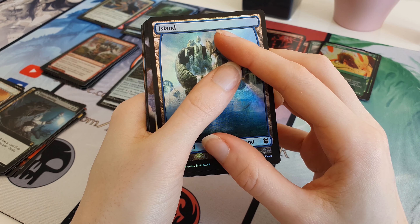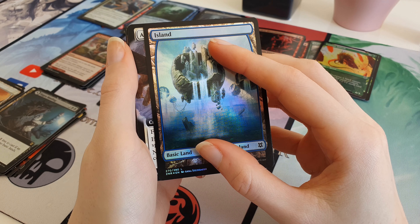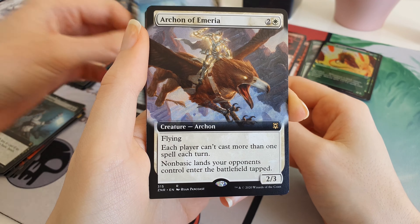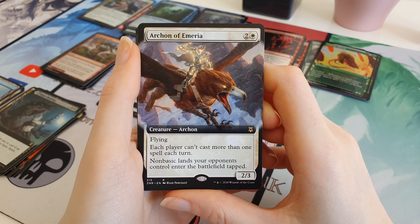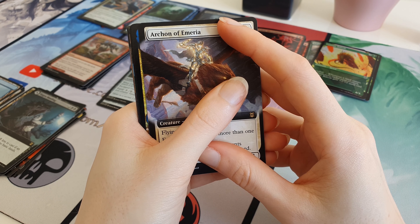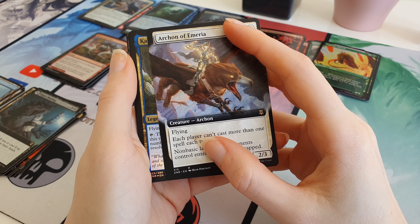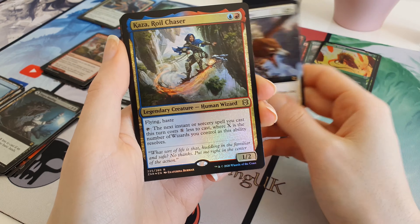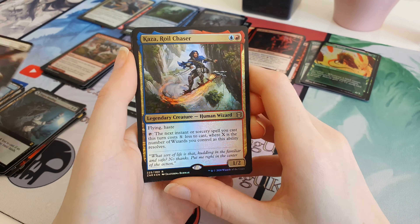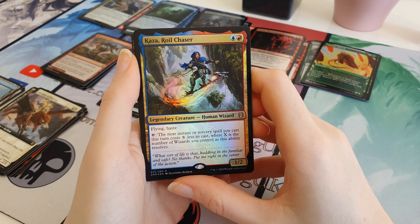Okay, we start getting some spicy stuff from here. We got a Full Art something - is this a Pathway? That'd be pretty cool. Nope - it's an Archon of Emeria. Nothing too good there unfortunately, pretty cool though. We got a Legendary something - Kazar Royal Chaser, Foil, Human Wizard, Legendary Creature. Again, nothing too good there - most of the cards in the set are pretty worthless, so it's more just for the fun of it all.